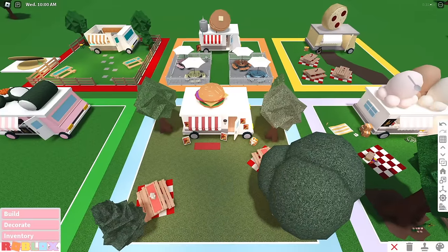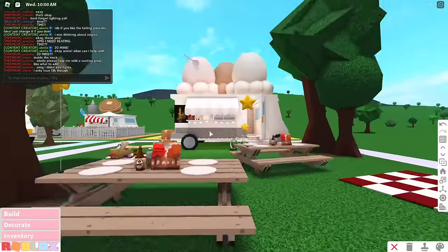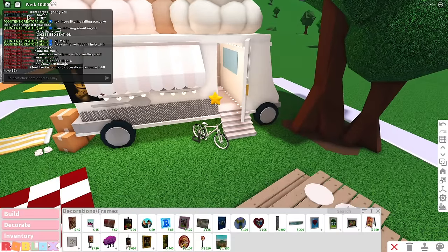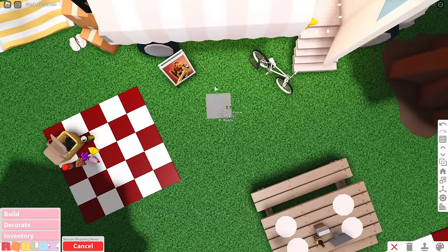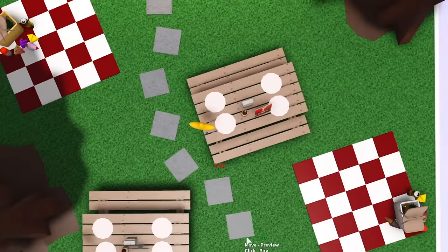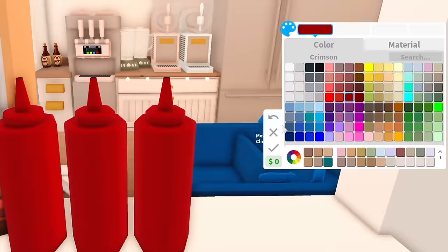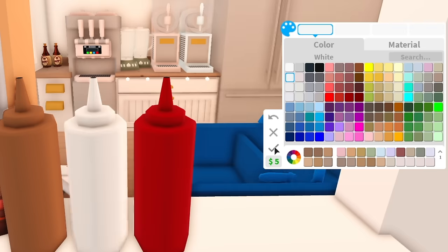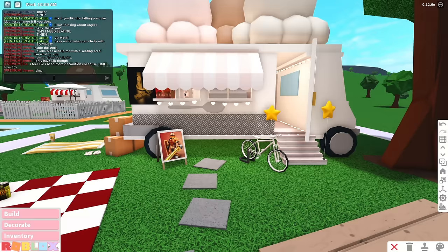Annie is doing the ice cream truck. She added vanilla ice cream — that looks so pretty. Annie just wants to know what to add, but Annie, you do not need my help. I feel like she could definitely use one of these items. If we add these little square stepping stones outside, one can be chocolate and then vanilla — let's make it the same color she used. Vanilla and a strawberry syrup. 15 minutes left — it is go time.